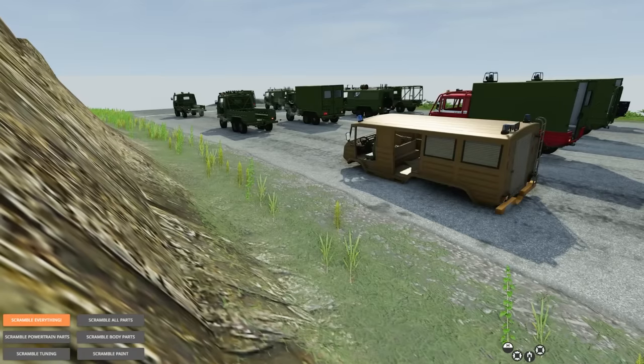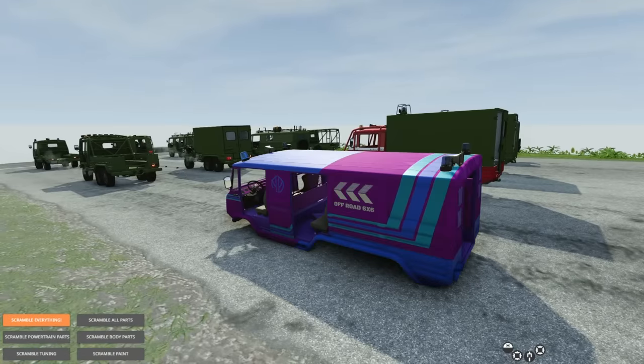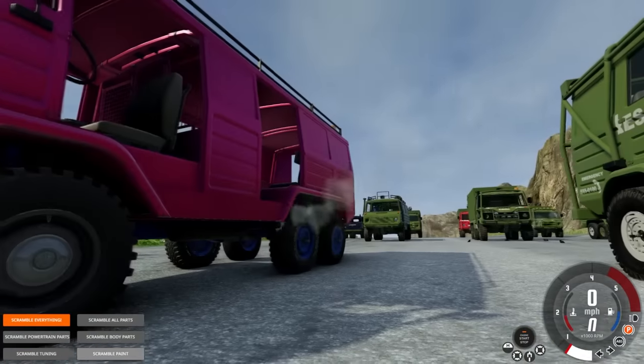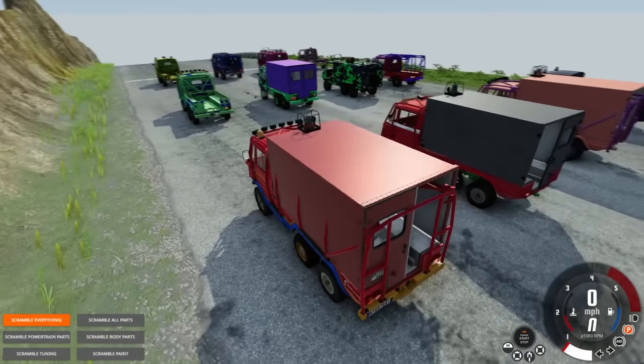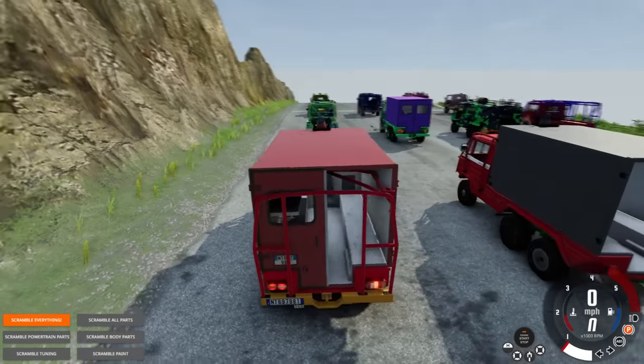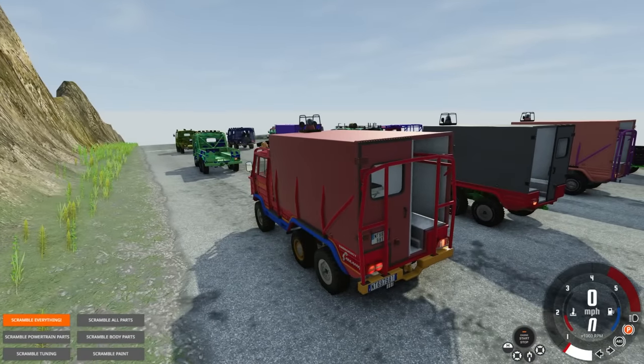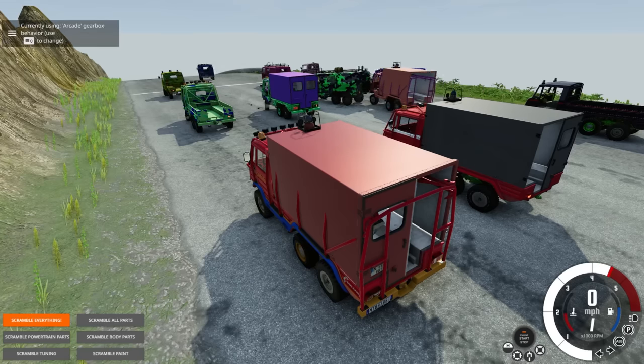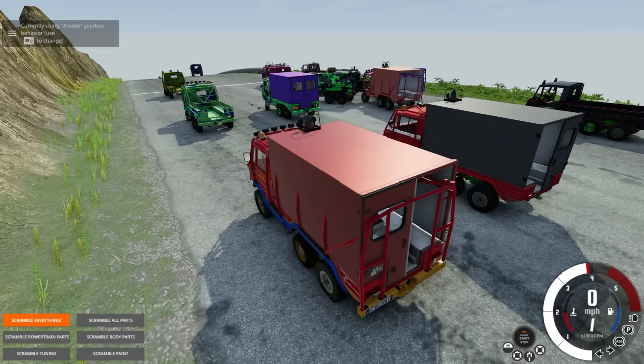Still no tires — what did we break? Okay, we've got tires. I'll scramble some paints and we'll be good to go. This might be the ugliest build yet, but we're ready — three, two, one and we are — wait, what? What's happened here?